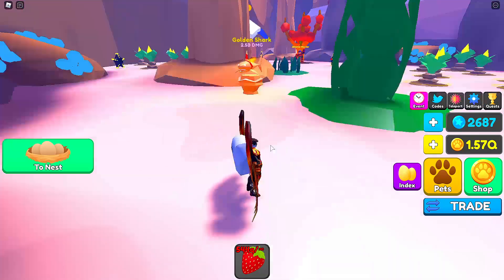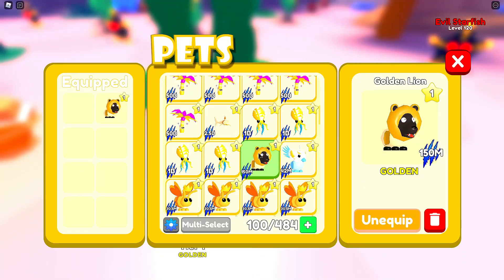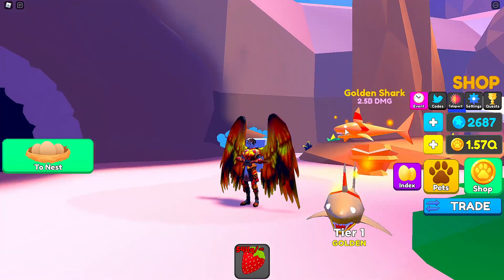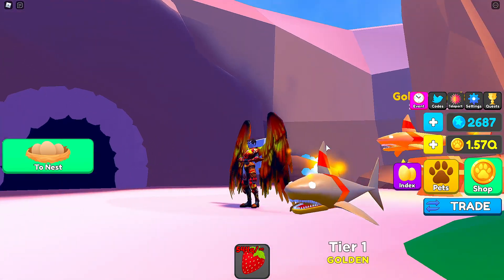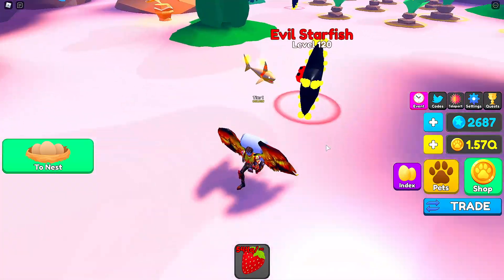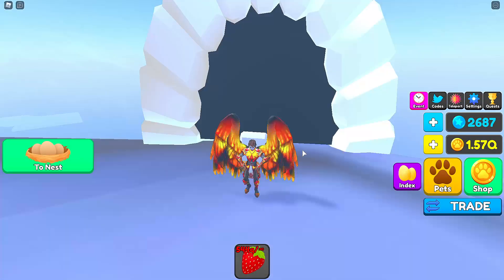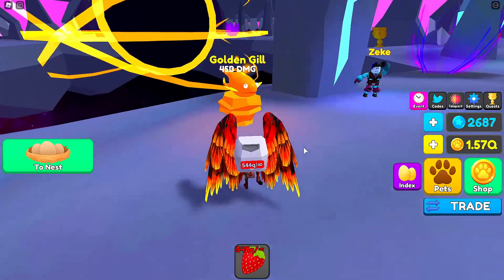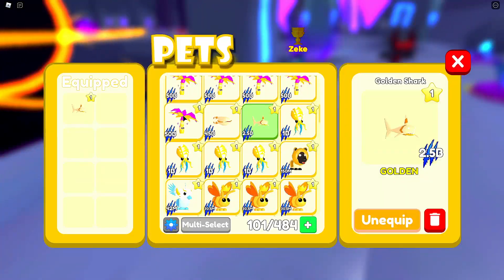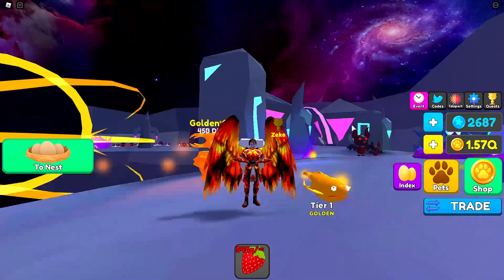The next one is the golden shark — 445 Robux, bye bye. This one's 2.5 billion. Oh that's sick, I love that extra detail. It has no eyeballs — well, it has eyeballs, it just doesn't have an iris. I like that a lot. Is its tail moving or am I imagining things? I'm imagining things. That's super sick. Outer cosmos — let's go get the golden gill, the space squid. 495 Robux goes bye bye and that is 45 billion. I like that a lot.